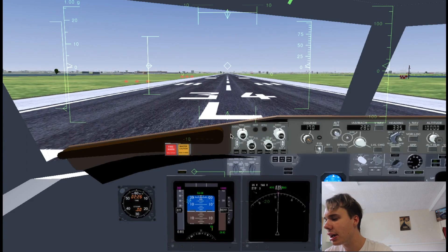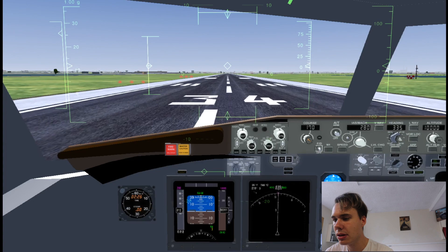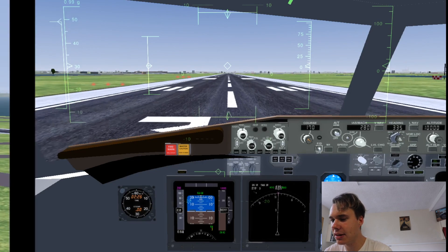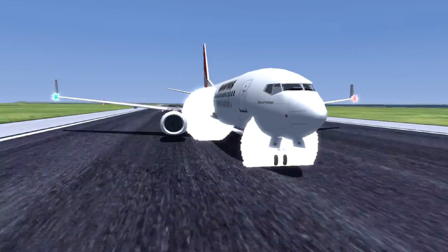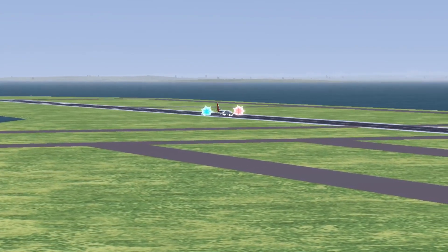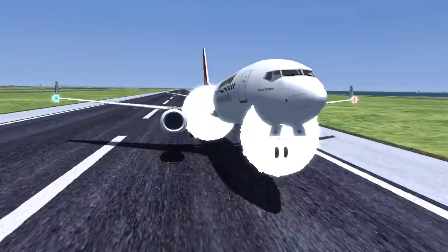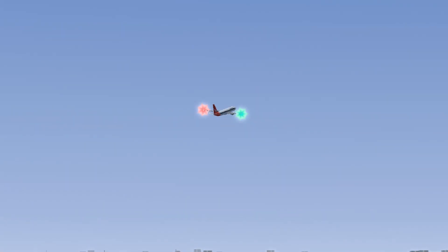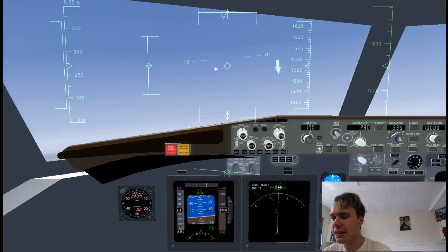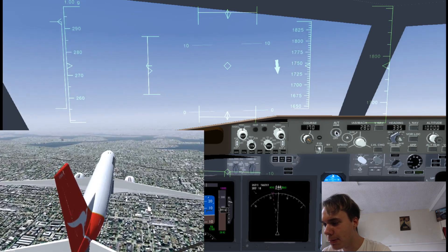So now we're just going to take off and see how this plane goes. I really have not flown a whole lot with this aircraft, so I really don't know what to expect. Okay, so the main thing is the autopilot — let's see if we can get a stable climb, which we are. Let's just engage the autopilot.